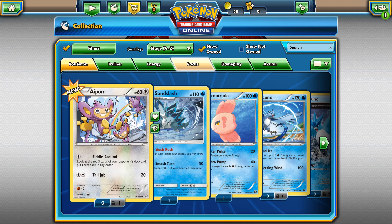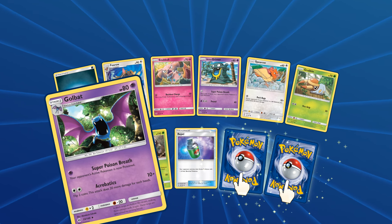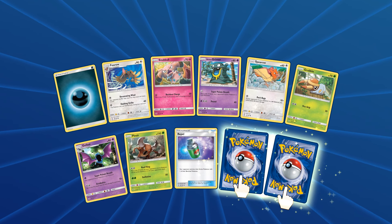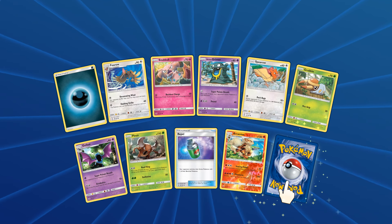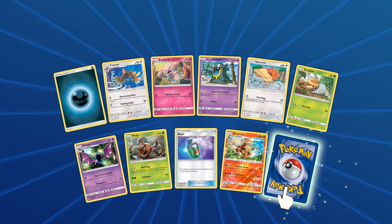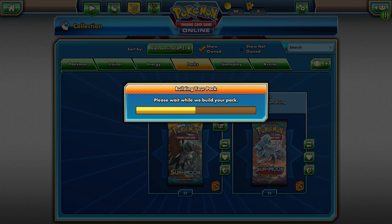It seems like we'll be getting a holo reverse card. We did get a Grimer, Spearow, Golbat looks pretty cool, as well as a Spinset. Second pack - we got a reverse Arcanine. Nice! Arcanine is my favorite Pokemon, so it's very beautiful. And then finally we got a Gold Luck. Still no normal holos, but that's okay.